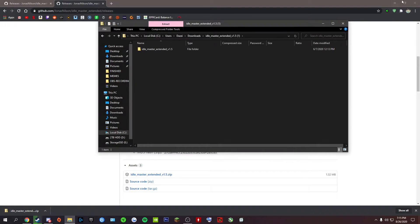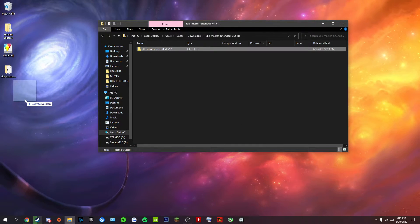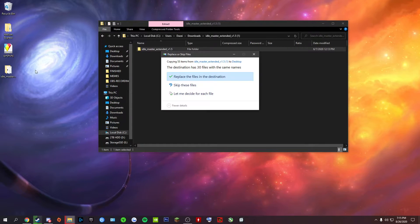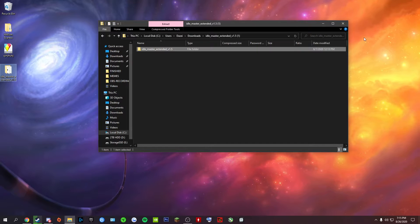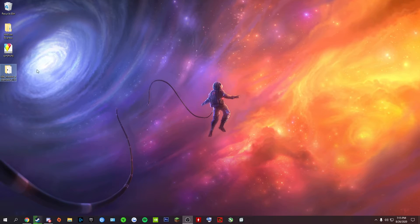Double click it — if you're on Windows 10, if not you'll need something like WinRAR. Just drag it to your desktop or wherever you want. I normally put it in My Documents but the desktop will be fine.